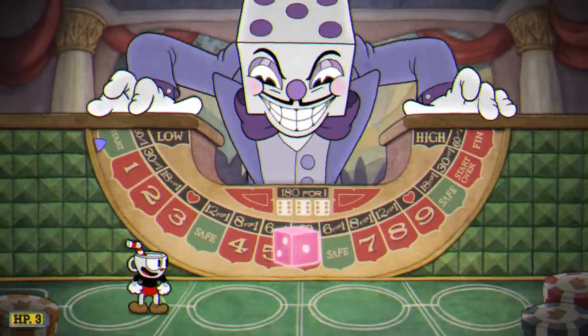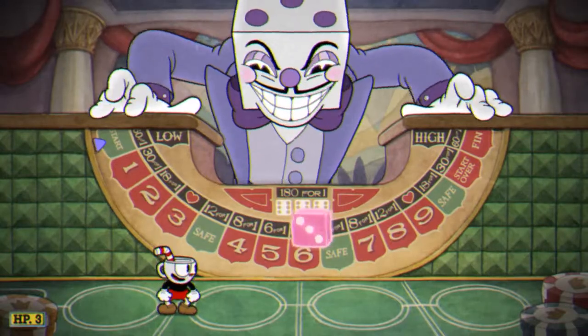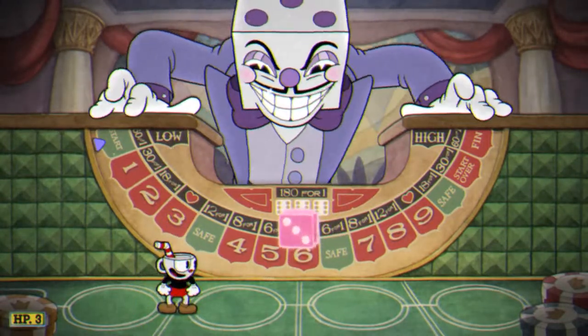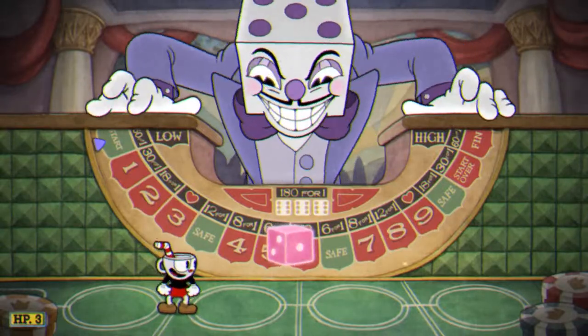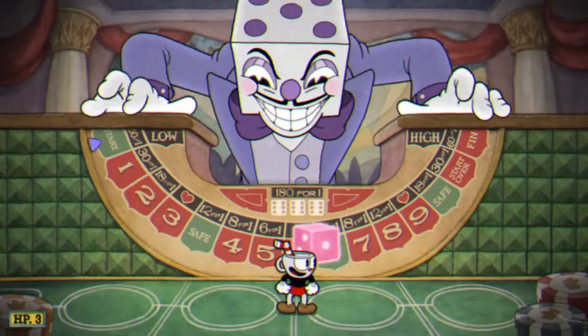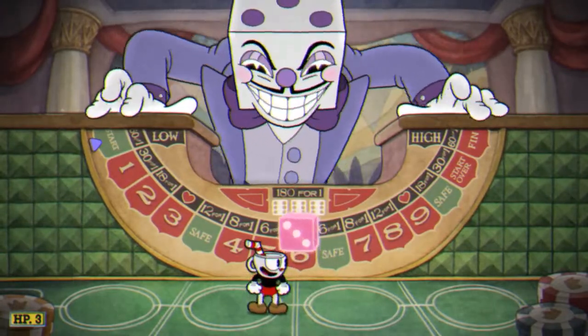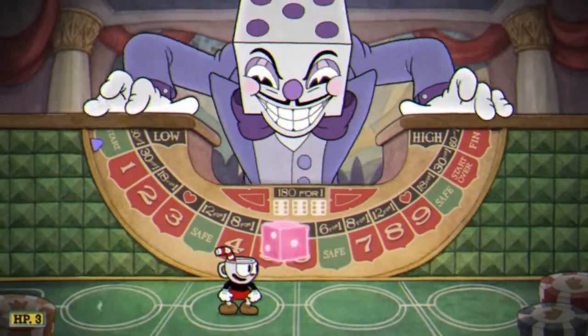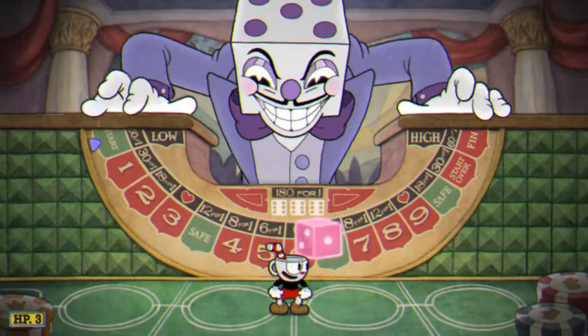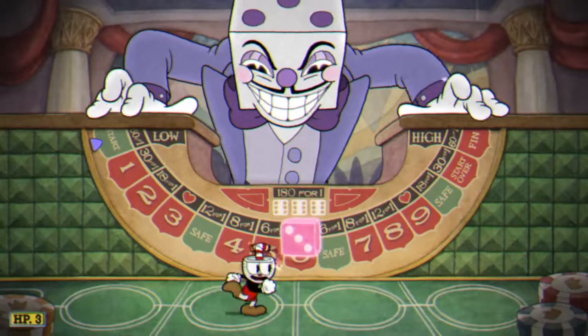My strategy is to get as many hit points as I can, because everything that has a little heart will give you an extra hit point before you start the boss battle, and it carries through. We're gonna want to roll a 3 — just parry the die and it'll land on the number you want. It goes 1-3-2 when it spins in this direction.